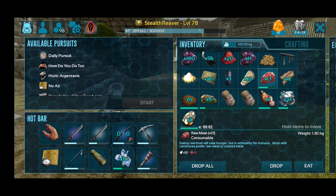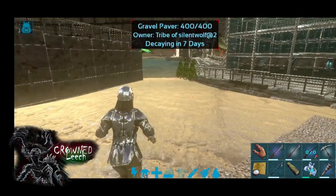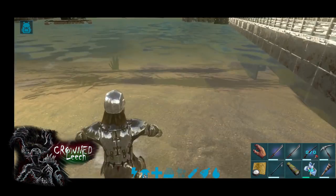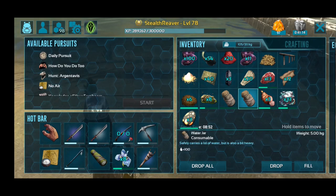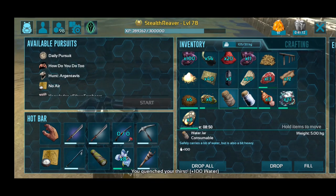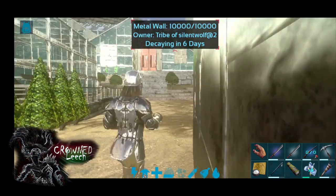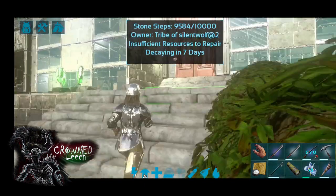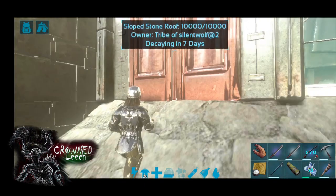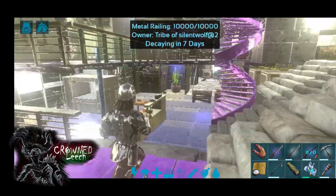Should get to the base — I've got quite a big base, guys. I've been working on this base for quite some time. Alright, let's just fill up some water so that we can have some water for the cooking pot. Fill up, fill up. Alright, let's head back to the cooking pot and make some Lystrosaurus kibble, because we want to tame the Diplodocus.